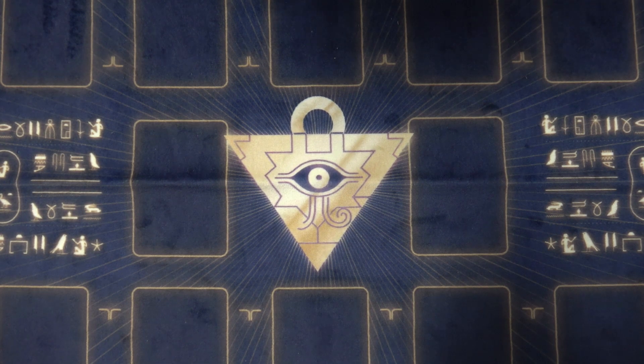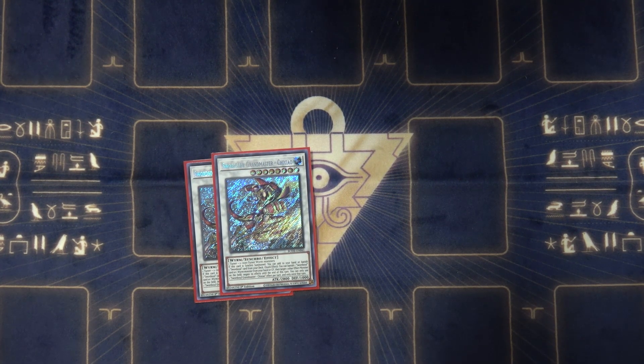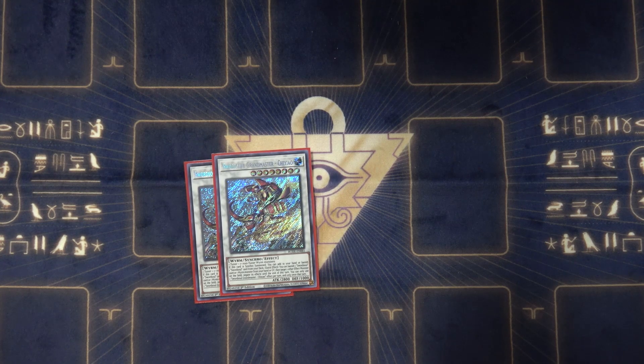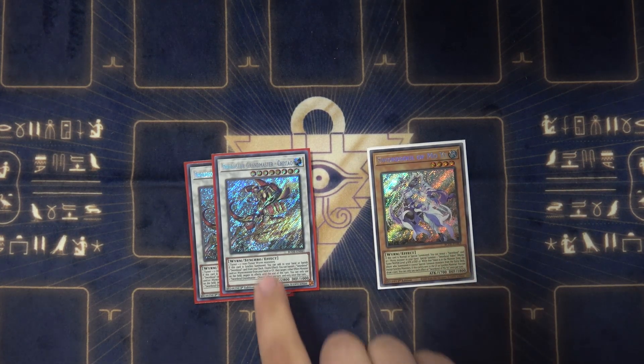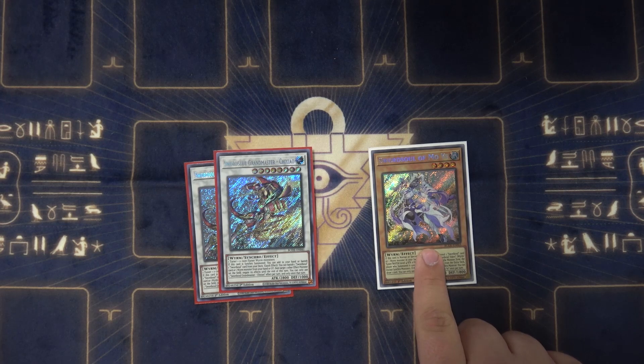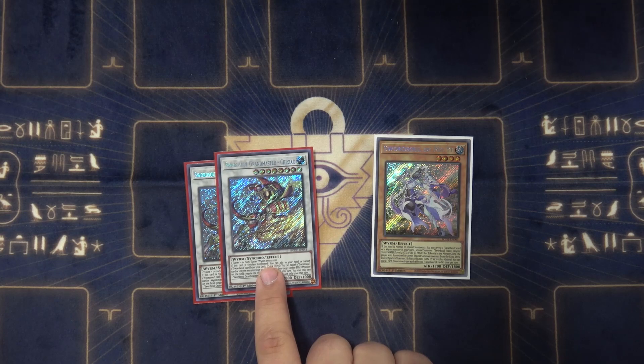For the extra deck, your Sword Souls: play two Sword Soul Grandmaster Zizhou. When he's summoned, you add to hand or banish a Sword Soul card from the deck. You're typically always going to get that search, because all of the Sword Soul main deck monsters, when used for material, have effects — such as this one letting you draw a card. So if they have an Ash Blossom, it's going to hit that instead of your search. You chain block it out.